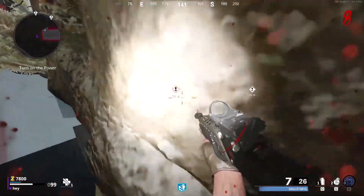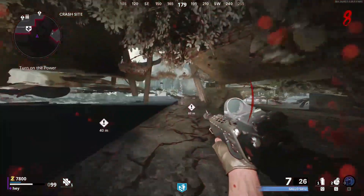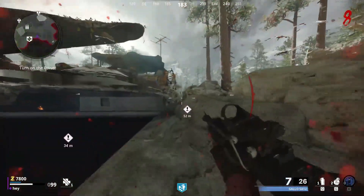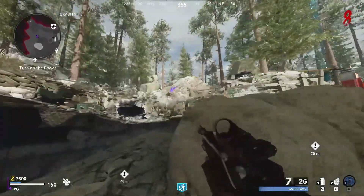And then once you get over you go this way, you go down, and then you are in the old glitch spot where you can literally shoot any zombies, refill ammo, and do anything you want here for unlimited XP.